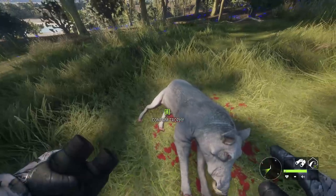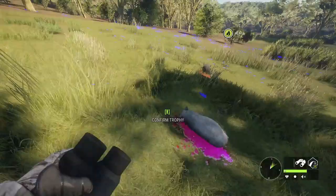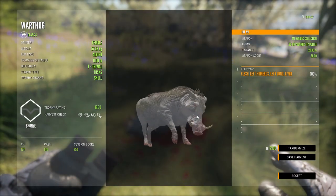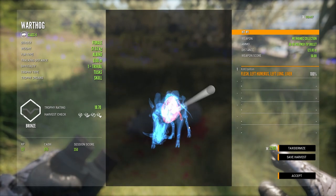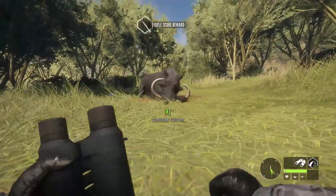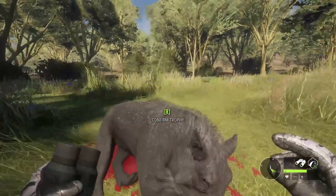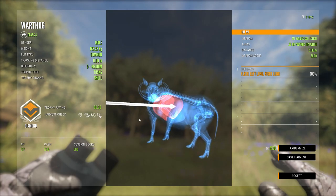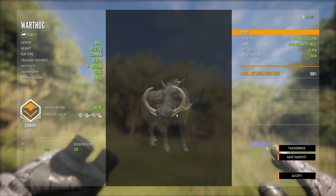That's the first ever albino pig I've ever seen in this game — never seen one before. I have never seen one of those. Finally I get an albino pig! That is awesome. That's right where I was aiming. We're good on the five. Look at the size of this guy — he's huge. Come on, be a diamond for me. He's a diamond — 60.3! Beautiful. Let's go!